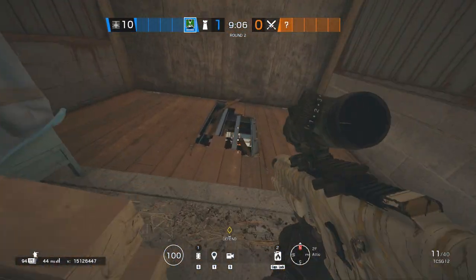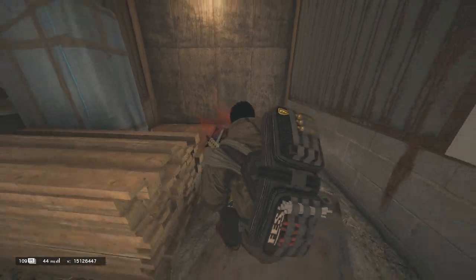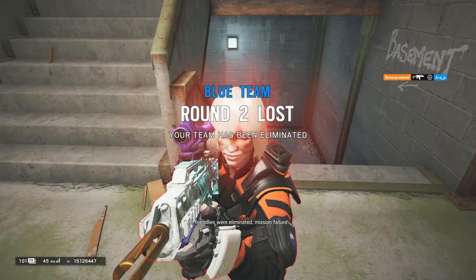If your roamers are ignored, you can contest tower stairs from the Attic. This also works if you are an attacker and want to guard the plank.